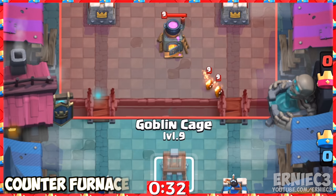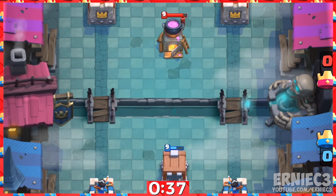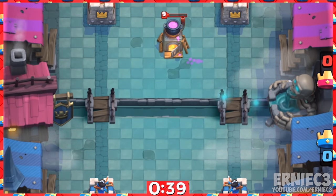Number 11. It acts as a great furnace counter. Place it in this spot in the same lane with this timing to completely counter all fire spirit waves.